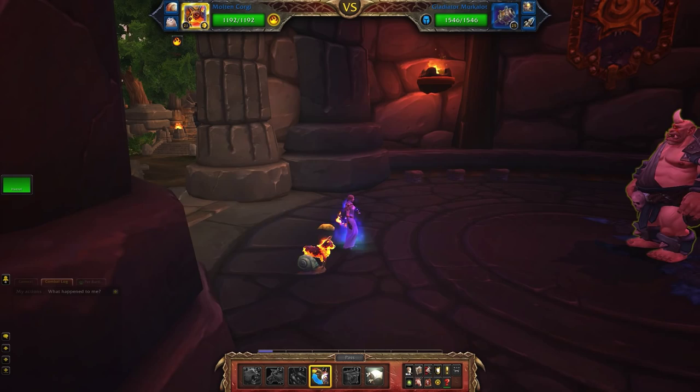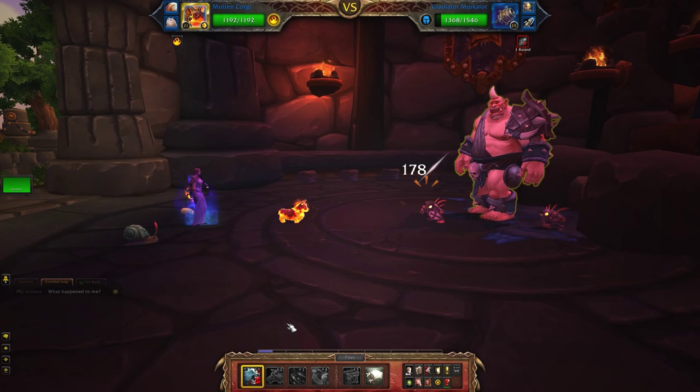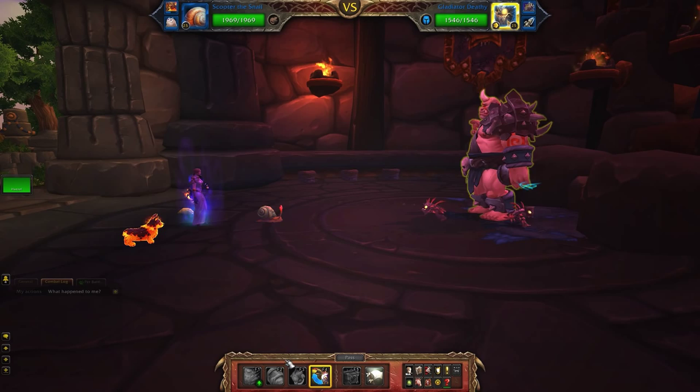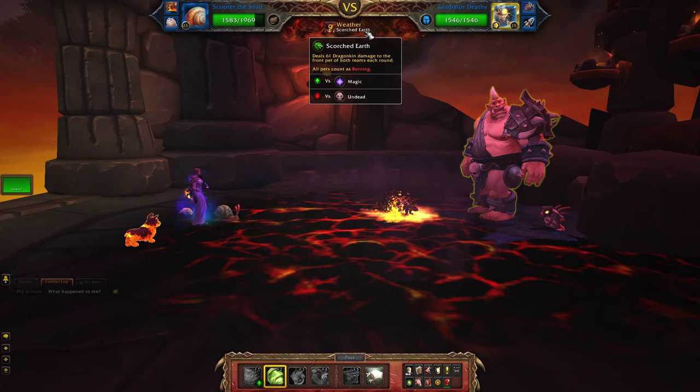Make sure that your leveling pet is on top if you are in fact planning to level a pet. He starts with Gladiator Mercolot. Our goal here to start with is to get one round of attack off and then switch out. This is why you want to have a good amount of health — that first move that Mercolot does hurts quite a lot, so it's best to have a somewhat higher level pet to be leveling.